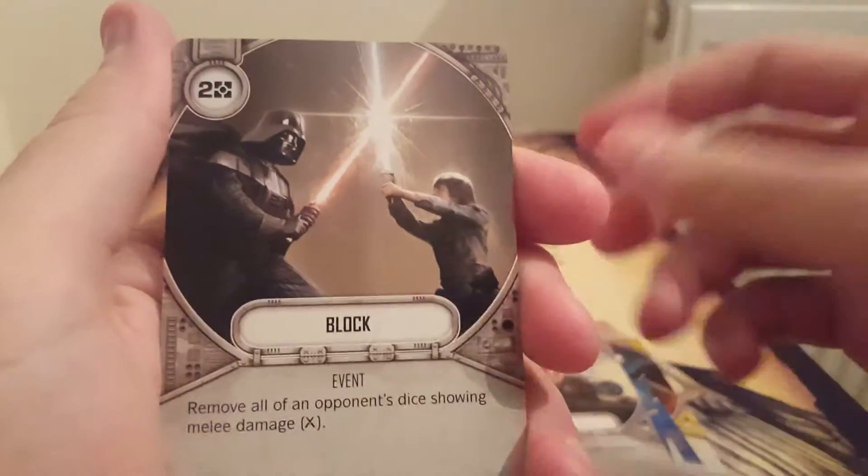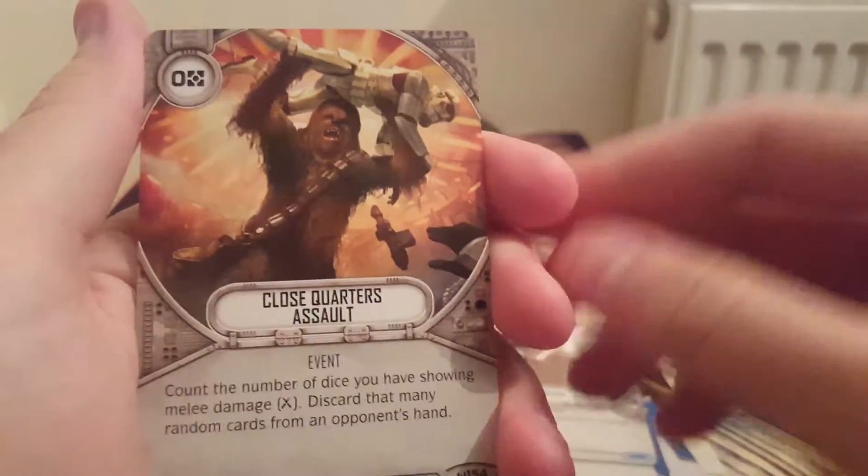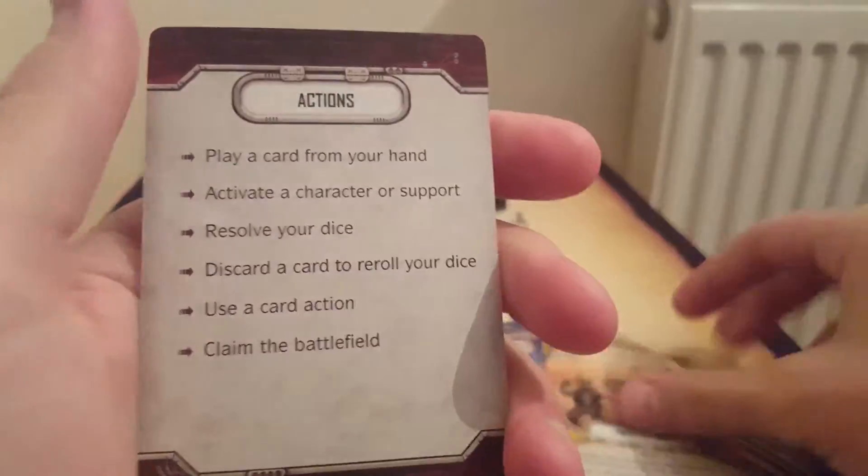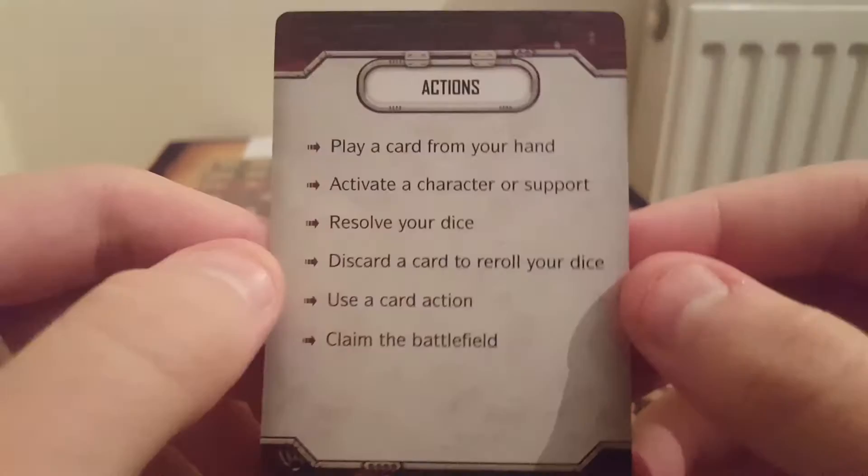Lightsaber. Aim. Block. Close Quarters Assault. Dodge. Blank. Take Cover. Unpredictable. And a little card telling us what to do.